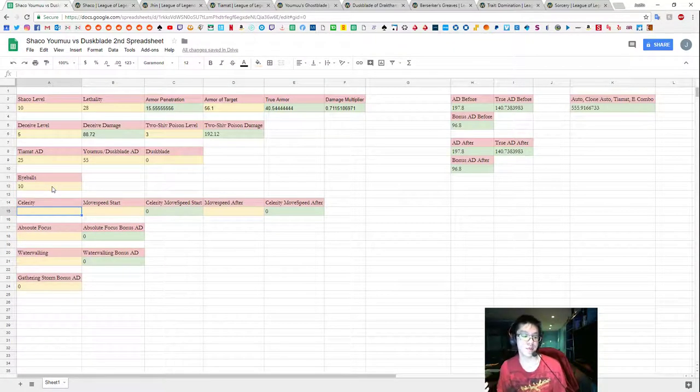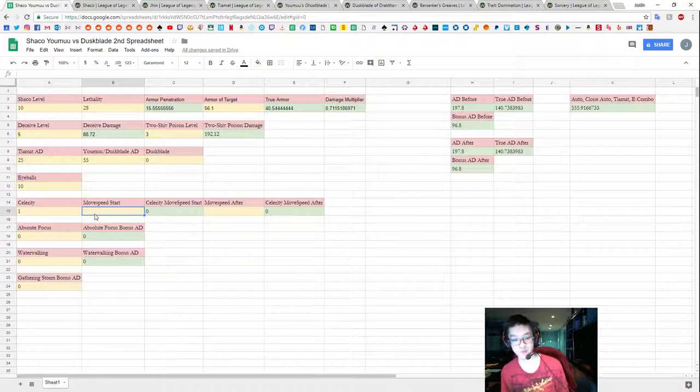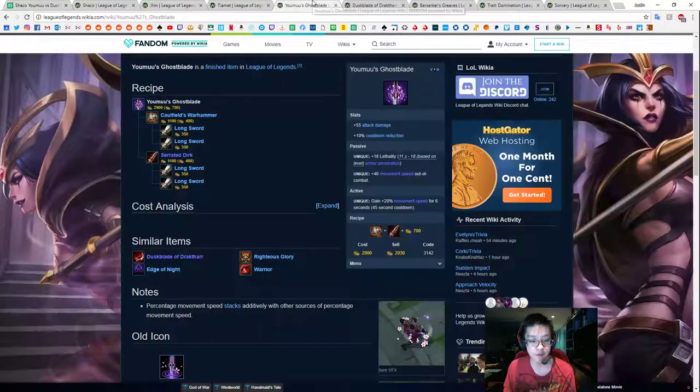Now, depending on what runes you run: I don't run Absolute Focus or Water Walking right now, but I do run Celerity and Gathering Storm. So I'm going to put a 1 here for Celerity — 0 or 1 depending on whether you take it. Because we run Celerity, and because there's a difference in the move speed we have at different points in our combo, we have to measure move speed differently. When you run Yomu's, you get 40 move speed out of combat, and that changes after your first auto attack. So Q on them, Ult, Auto, Tiamat, E — the out-of-combat move speed only exists for our first auto attack.